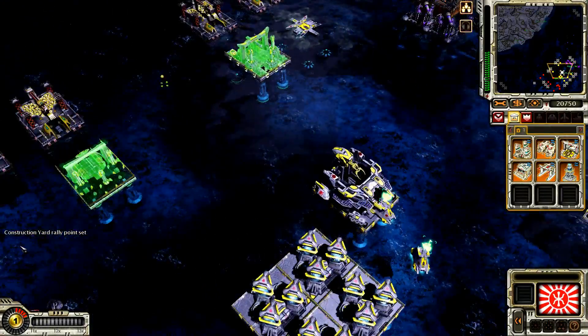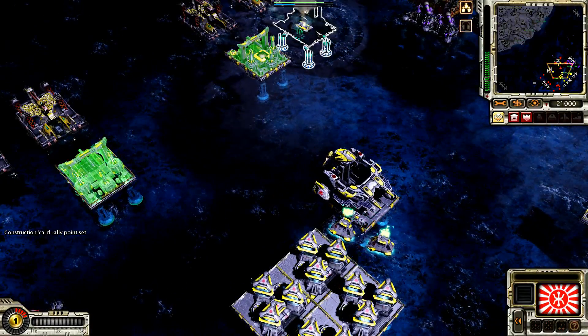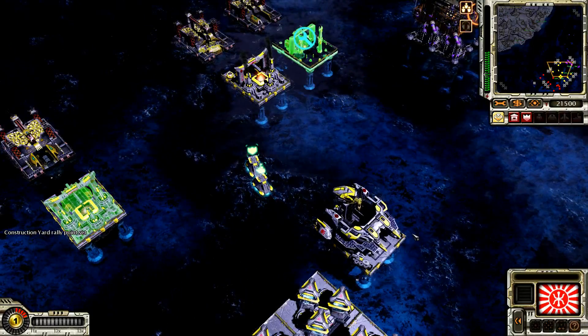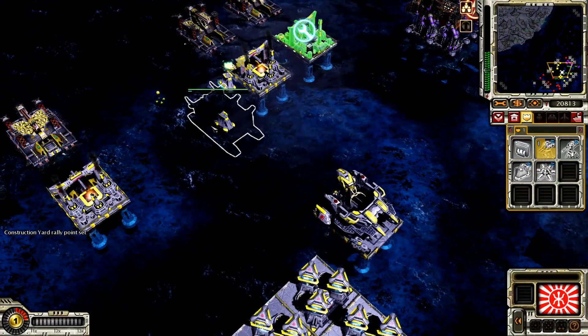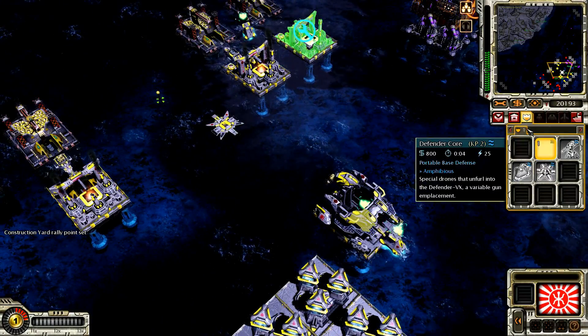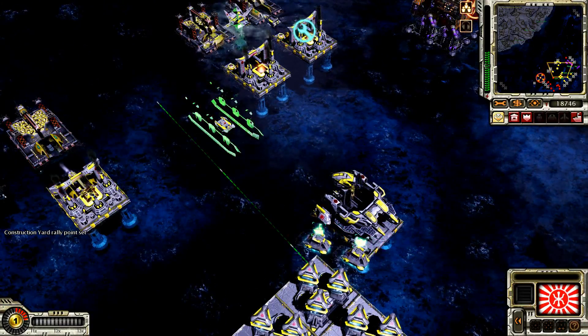Defender core ready. Our base is under attack. Unpacked location. Set. Defender core. Set for core unpacked. I'll collect the codes. Repairing. Construction complete. Building. I'll collect the codes. Defender core ready. Building. Our ally is under attack. Construction complete.